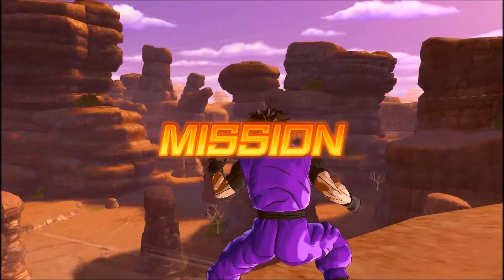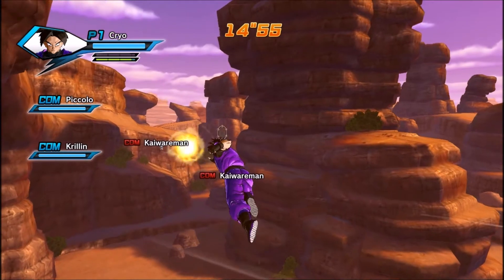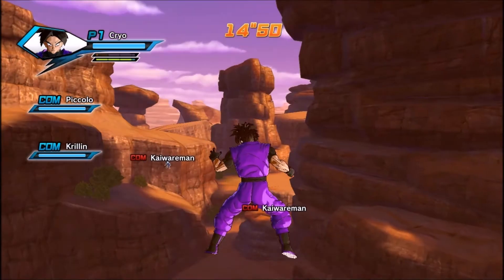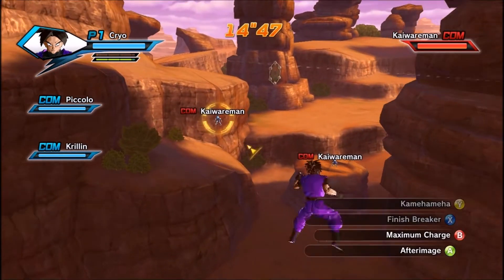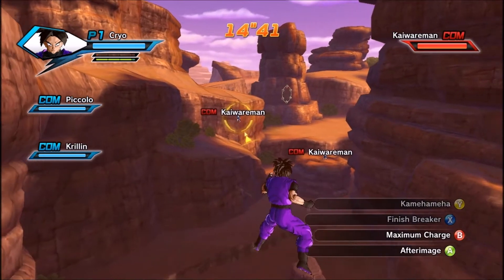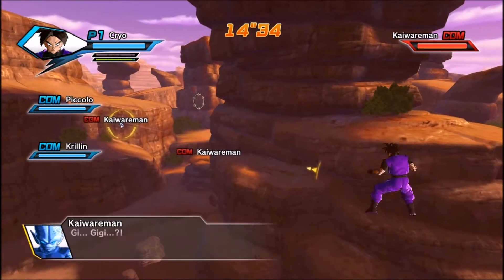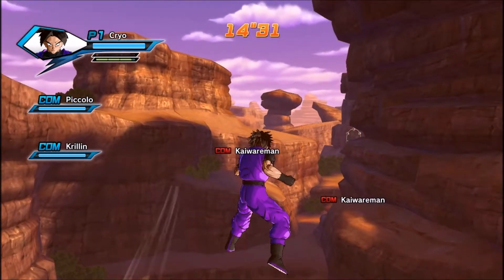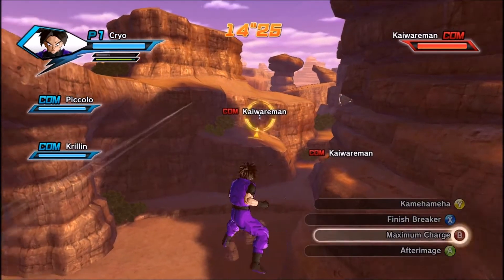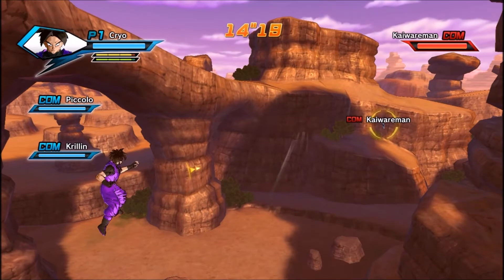Okay, so this is gonna be different with the new controller. X is punch, X and Y are punch, that's pause, now I know how to lock on. Let's check the controls — skill display. Oh, I gotcha, so it's kind of like a super in Destiny. Okay, let's do this.